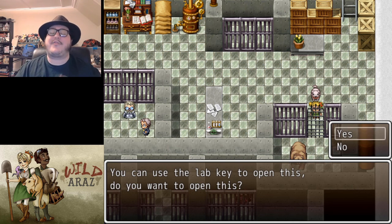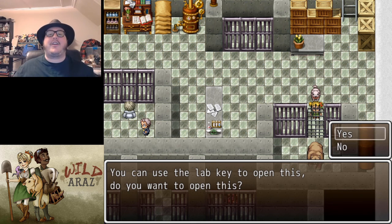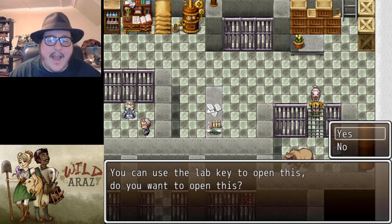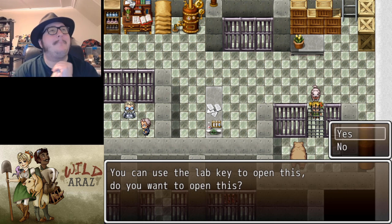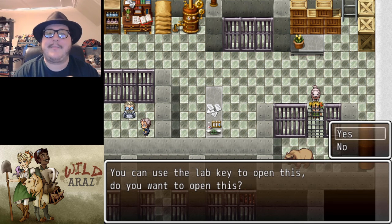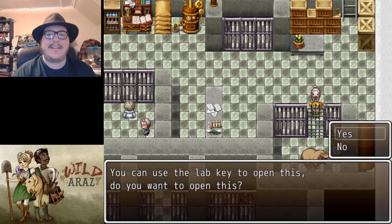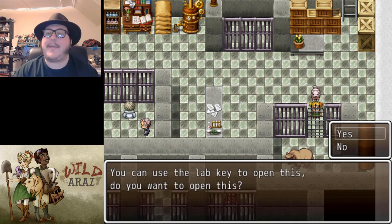Cage 3 is for bigger and meaner animals, so you definitely need that bigger and meaner cage. Also, without spoiling too much, you might also have more options if you decided to do Casey's Quest Line before getting this far. We haven't done a video on Casey's Quest Line yet.